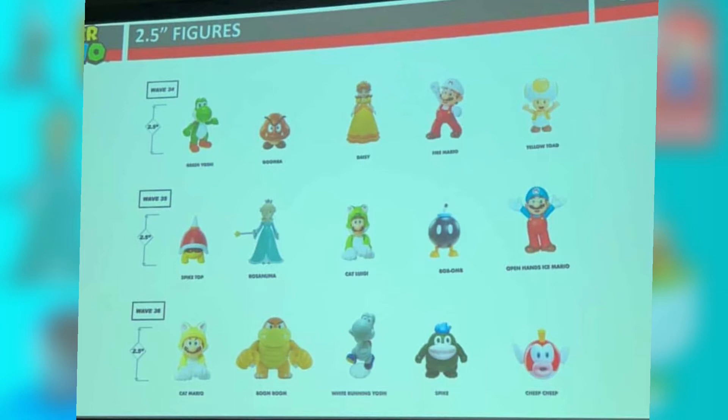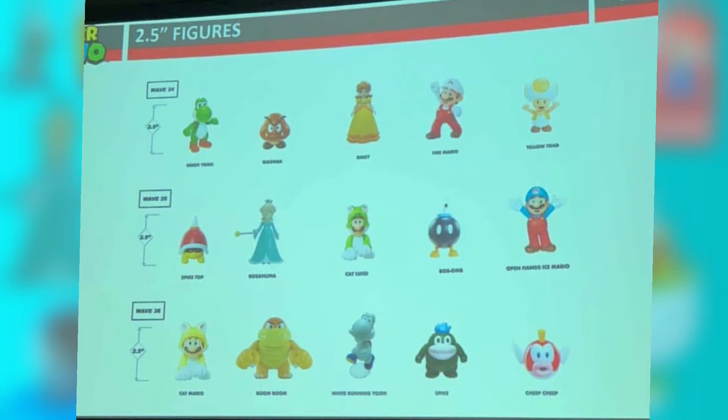So for 2.5-inch, there's a battle pack with Mario, Bowser Jr., and a clown car, and then a Bob-omb. I'm not sure if the Bob-omb is an accessory Bob-omb or a 2.5-inch Bob-omb. I'm looking at the picture right here — it's hard to tell.